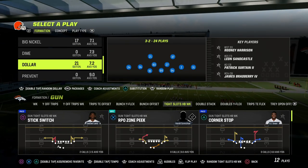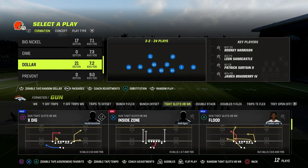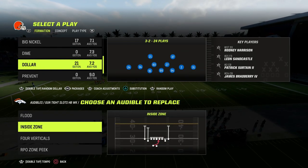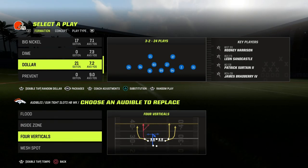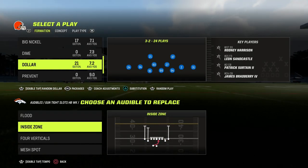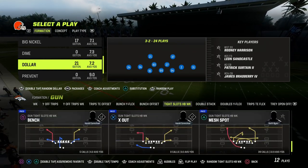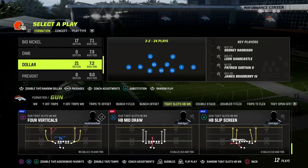If you guys are looking to take your Dollar defense to the next level, make sure that you join the Patreon. It's only $10 to become a member, and it's going to get you access to all of my Madden 23 offensive and defensive e-books, as well as all of the updates to those e-books. We've been dropping a ton of different updates for the Dollar defense, so if you want to get access to all of that stuff, just head over and join the Patreon.